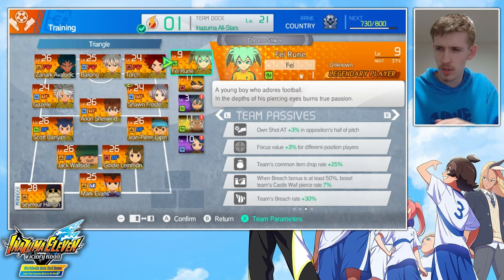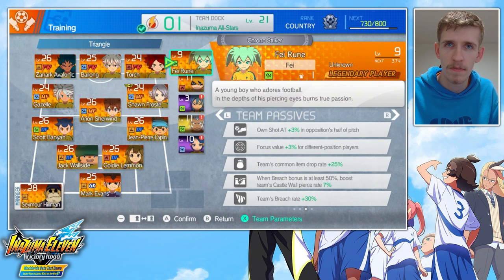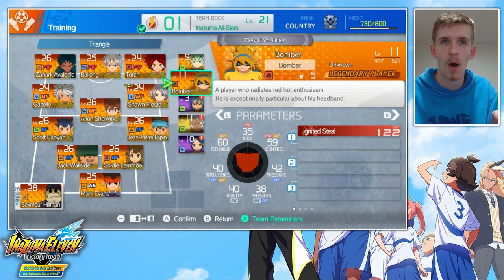His legendary passive is that your team Breach rate goes up by 30%. That's 30% of the 10% that you already have — not that it goes up to 40% overall; it goes up to a max of 20%. The maths work out. So Faerun, a super unassuming player at first with a really weak shot, actually has a bit of use.